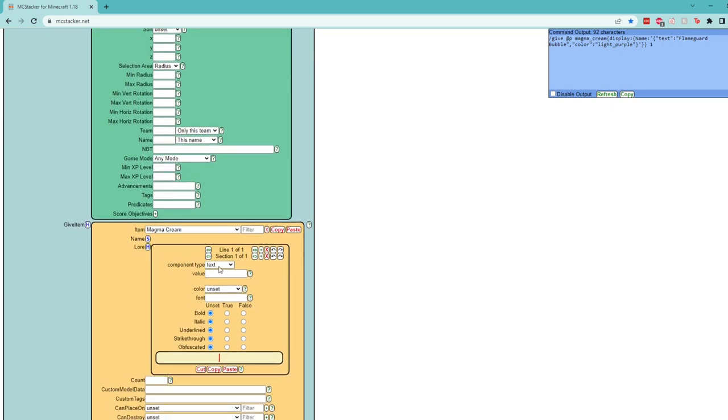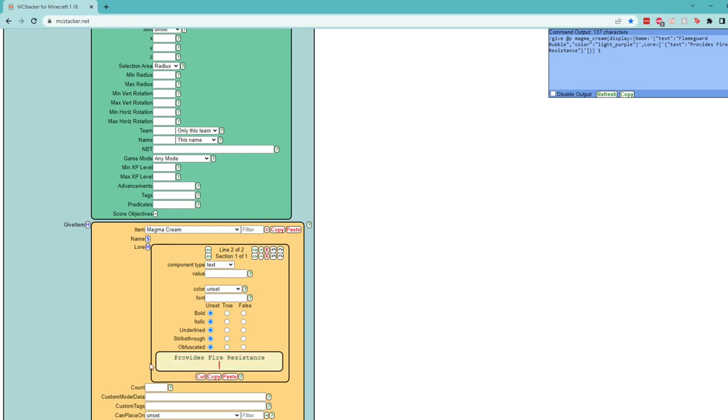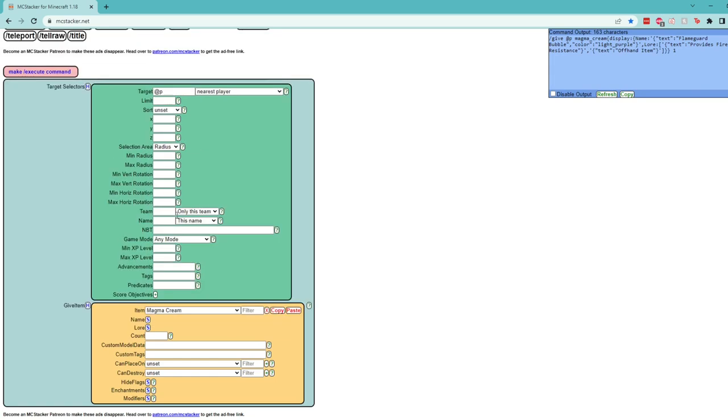So we'll go ahead and expand the lore section. On our first line, we will write what this item does — it provides fire resistance. We don't really need to color that, but I'll actually add a second line underneath our first one that says it's an offhand item. This will let the player know that this item goes into their offhand, because maybe we have some trinkets that also go into their main hand. So that is our name and lore out of the way.